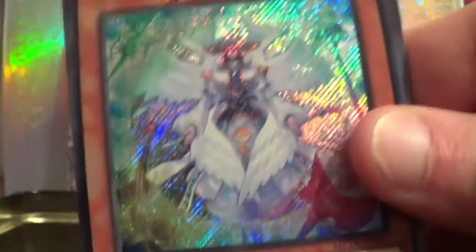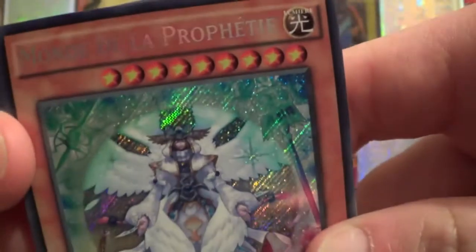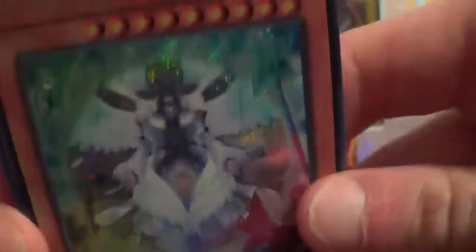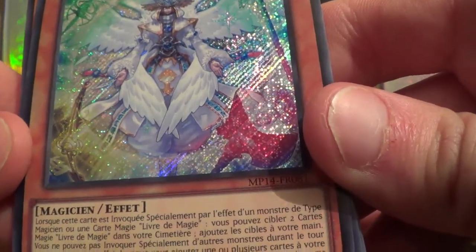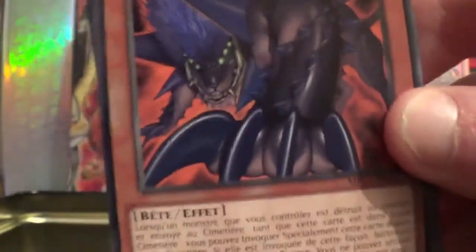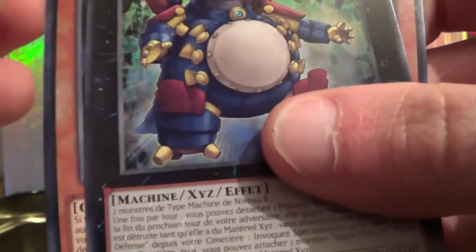Un Lumière — je joue Shadow Swarm — mais ça, Magicien, secret art, nickel. Je ne connais pas. Niveau 9. Cette carte est invoquée spécialement par l'effet d'un monde de type Magicien ou d'une carte magique, Livre de la Magie. C'est pour les decks Prophéties. Deux cartes magiques Livre de la Magie. Pas mal. C'est en secret art. Et donc une Bête Fantôme. Un XYZ : Roi des Lutins Sauvages. Pas mal XYZ. C'est un bon XYZ aussi. Et un Sonchi, un autre XYZ, Dragon Tambour.